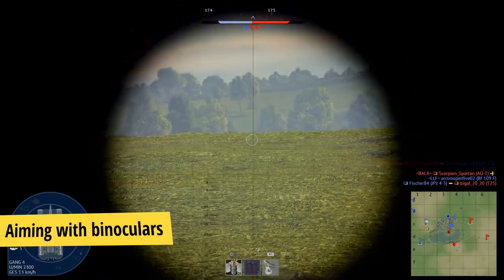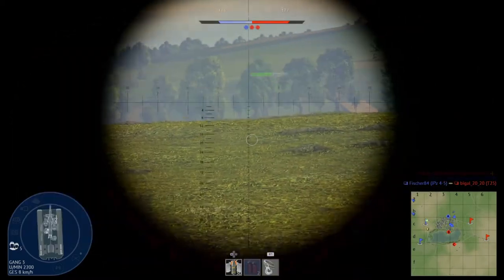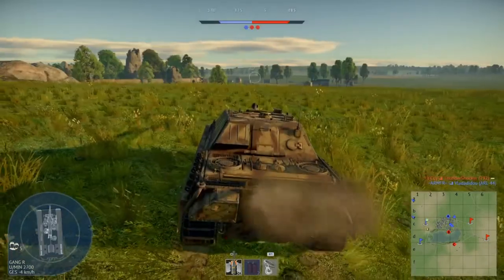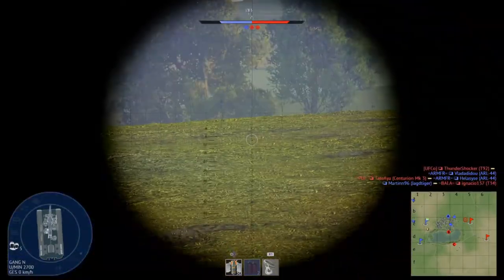Tip number one: aiming with binoculars. When I have a hull down position, my enemy is behind cover, or I can't see anything because some bushes are in my way, then I can use my binoculars to aim.